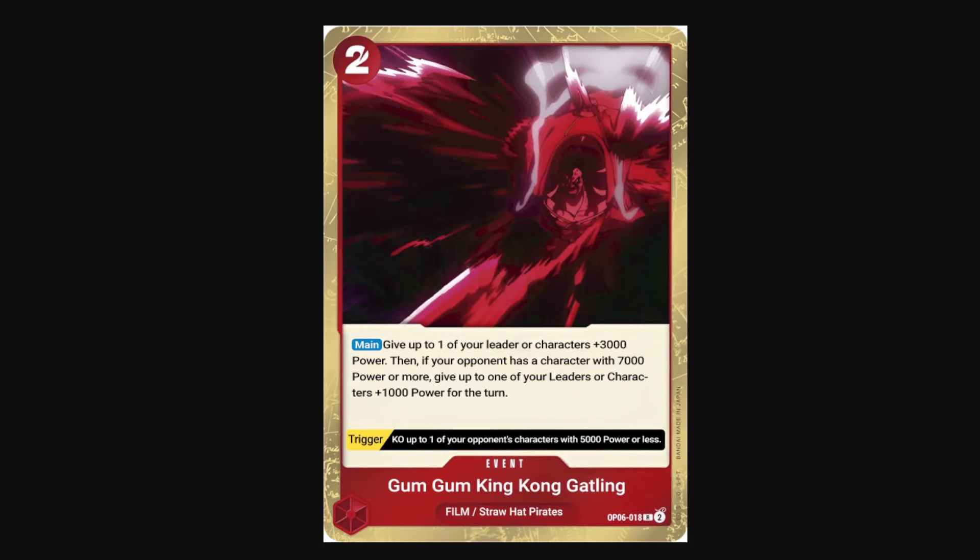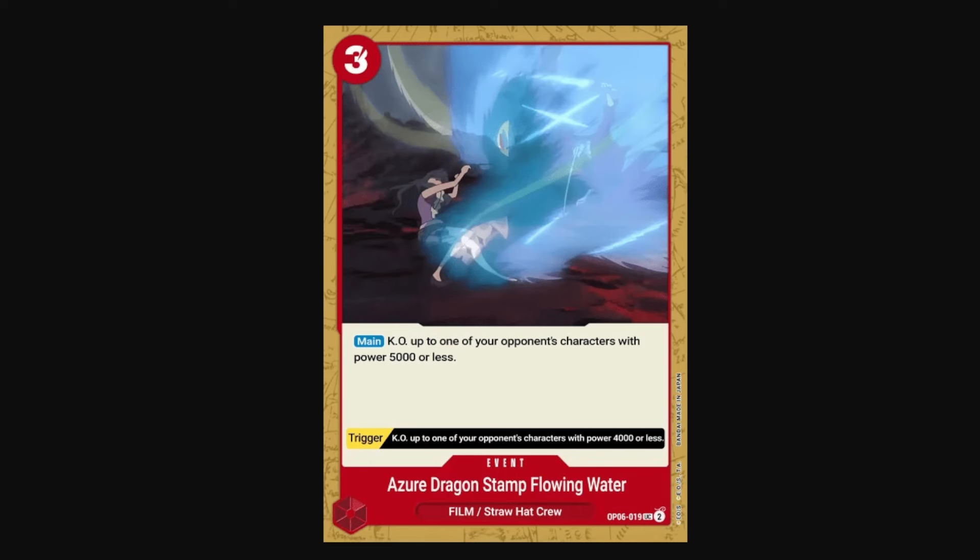Gum Gum King Kong Gatling is a 2-Don event. It buffs your leader or character for 3k, and then if your opponent has a character with 7000 power or more on board, you can give one of your leaders or characters plus 1k power for the turn. The 3k and the 1k part can be on two separate characters or leaders, or the same ones. Given the nature of how sealed events go by the late game, your opponent will usually have 7k power or greater characters on board, so 2 Don for 4k power lets you attack over your opponent's characters easily, or use it for a lethal swing. King Kong Gatling also has a great trigger: you can KO up to one of your opponent's characters with 5000 power or less — great in the mid game or at killing blockers in the late game. Azure Dragon Stamp Flowing Water is a 3-Don removal event: KO up to one of your opponent's characters with 5000 power or less, and a trigger that lets you kill a character with 4000 power or less. So whether you pay 3 Don for it or you trigger it, it's killing something on board.